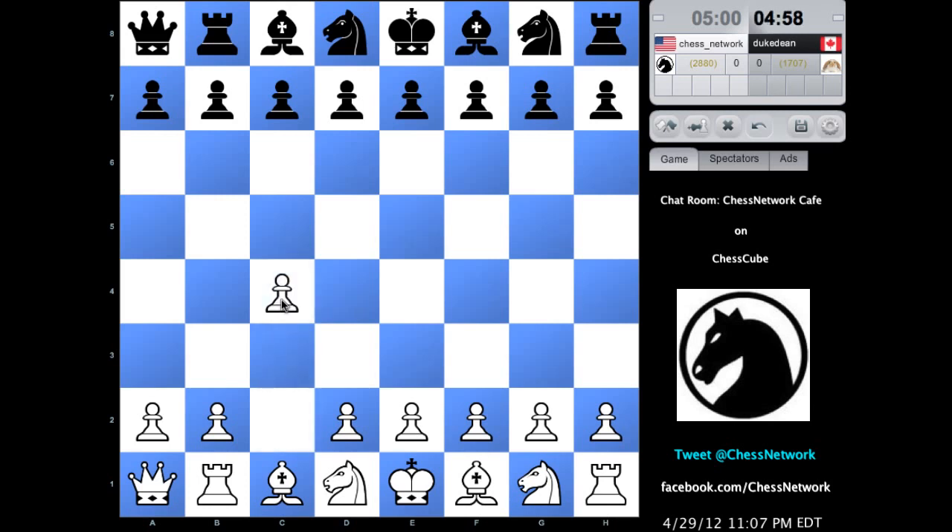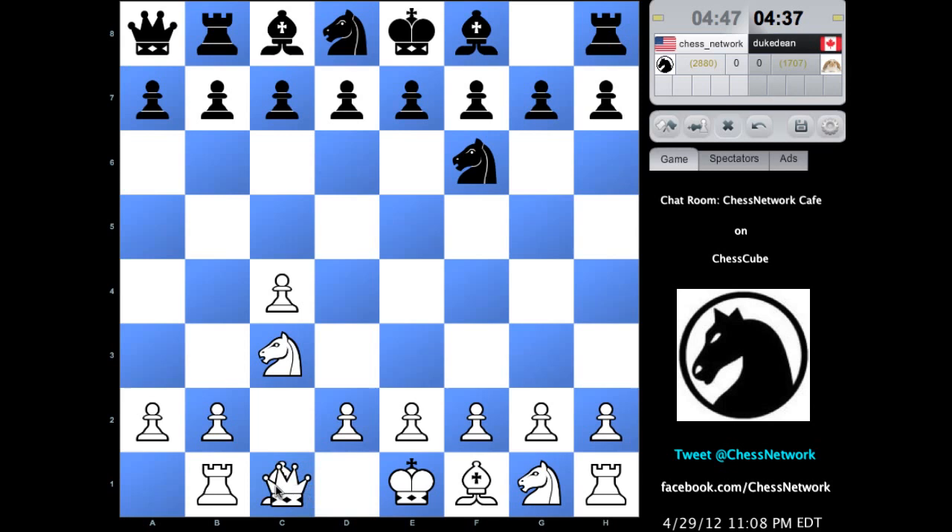How about I start off with c4? I like this. The knights aren't going to be an issue — they're going to be on their natural squares. We have a regular structure, kind of a regular position for most pieces. The bishops are fine.